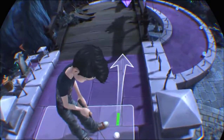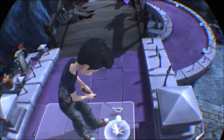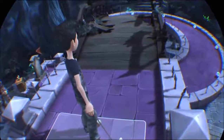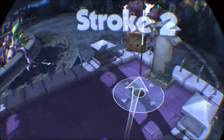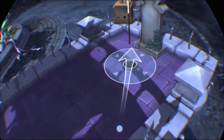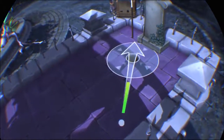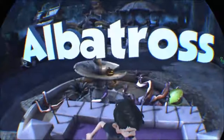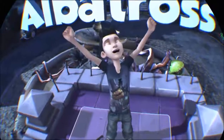Infinite Mini Golf falls into the latter of these two categories. You can play it from a third-person perspective looking towards the course or down over it, and you can put the camera into first-person mode to adjust your shot, but when you're actually playing it's all done in third person. So where this game takes advantage of virtual reality is in the course environments.